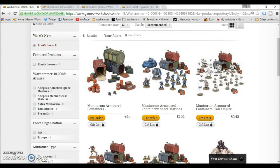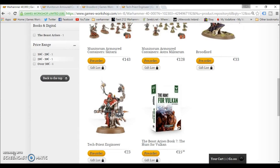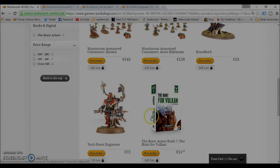Hey everyone, Spongebob here. This week from GW we have the brand new Minotaurium Armoured Containers, brand new Broodlord model, and a Tech Priest Engine Seer. Stay tuned and we'll see what these are about.